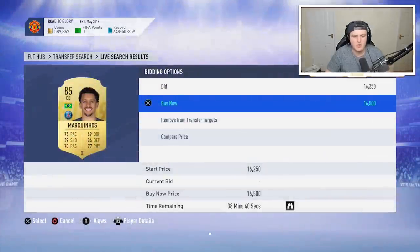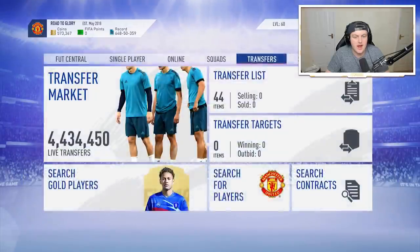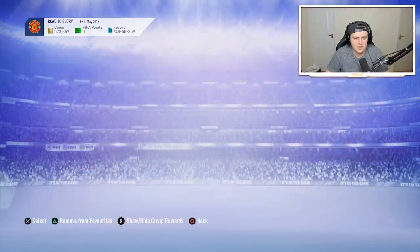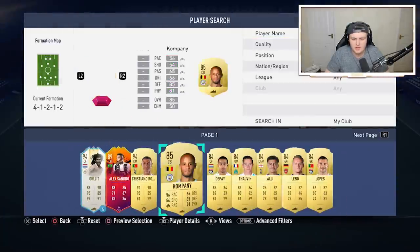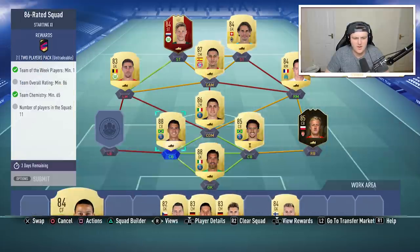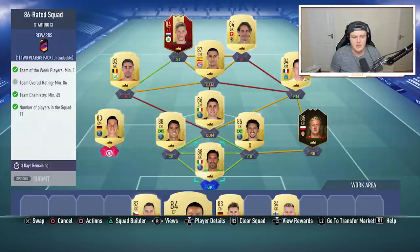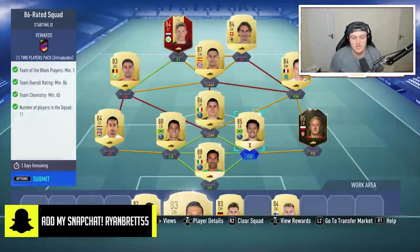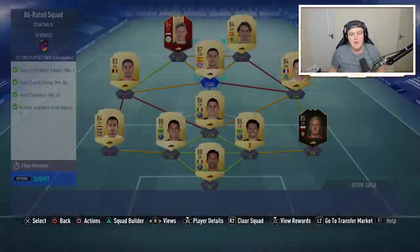Got one - we've got a Marquinhos. I think that's all the players I needed. I had one in my club that I forgot I was using in my original squad as well. Going back to the mid icon upgrade - I'm going to favorite it so I know where it is. The 86 squad is pretty easy to complete. Marquinhos goes in there, Tovan in there, the Pie works there - and that's the 86-rated squad done. Most of these players are untradeable, including Buffon and Tiago, which made it a lot cheaper.